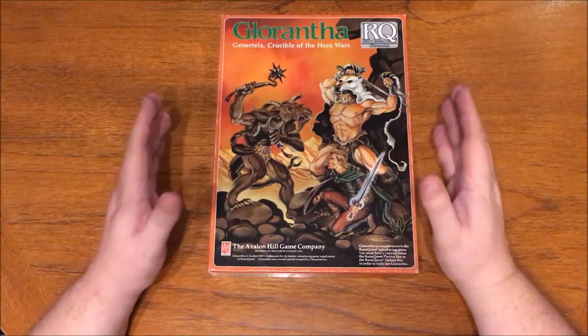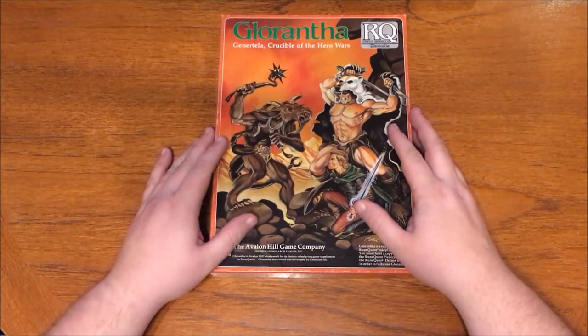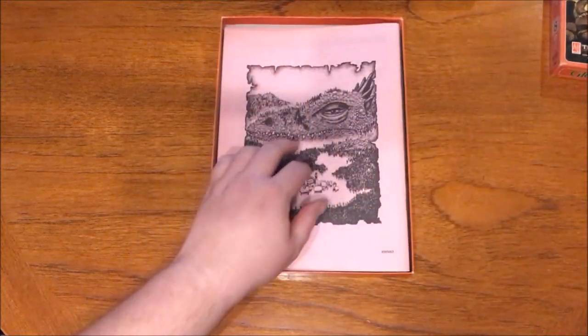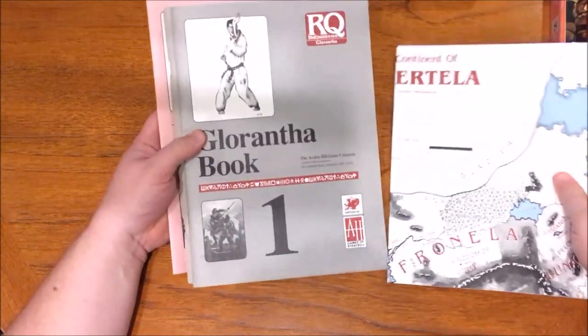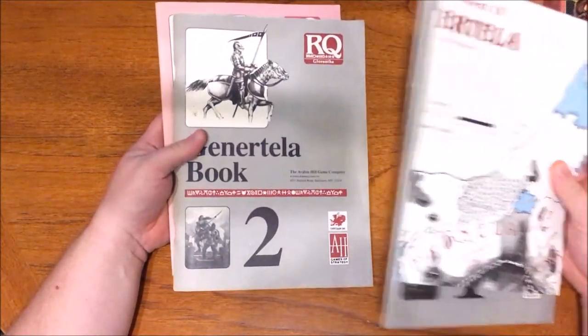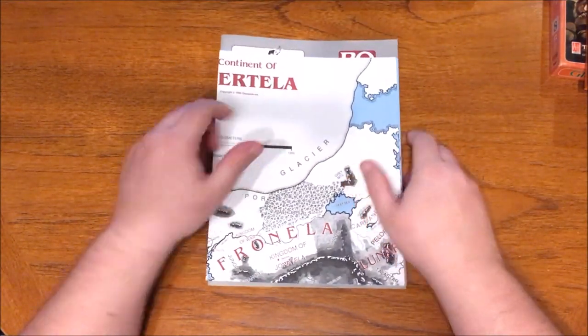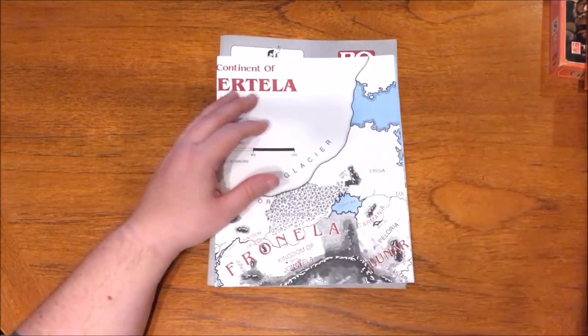First, a bit of history. Released in 1988, Genatella: Crucible of the Hero Wars is a box set dedicated to the continent of Genatella, where prophecies have decreed that the Hero Wars will take place. It contained a map of the region and three books: Book 1, the 38-page Gorantha book; Book 2, the 98-page Genatella book; and Book 3, the 34-page Players book. It was the eighth box set released for this edition. I need to thank my friend Mark for letting me borrow his copy for this review.